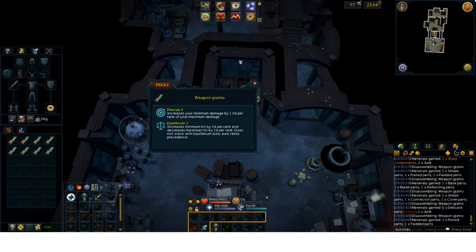Precise 4 Equilibrium 2 — this is absolutely insane. Precise is going to give me 0.75 times 4, so that's a 3% increase in DPS. Equilibrium 2 gives 1% apiece, so that's 2%. Combined that's a 6% DPS increase — the equivalent of having a supreme overload instead of a regular overload, which is a very high cost upgrade. Keep in mind this is a really good perk if you don't have Equilibrium 2 or 3 on your other slot.